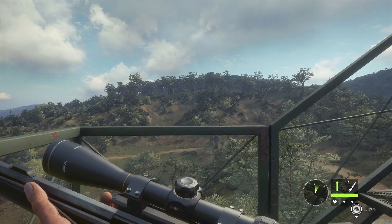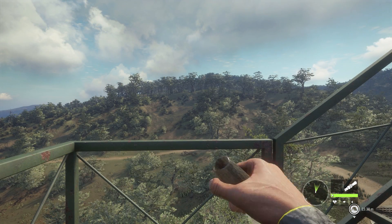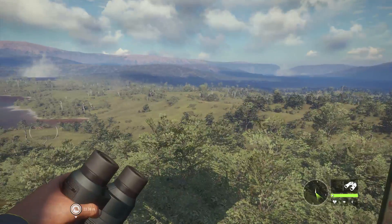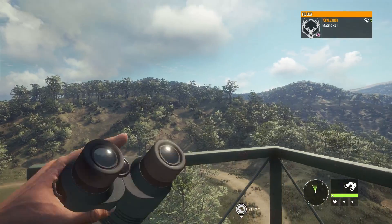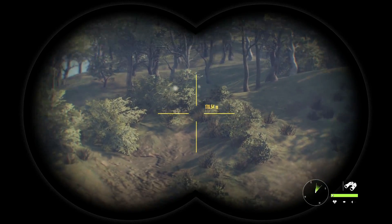It's a 50 caliber hoosic muzzleloader. It has two types of ammo. The 50 caliber round ball has an effective range of 100 meters, penetration of 30, expansion of 30, and recommended classes of 3 to 7. The other round is the 50 caliber mini ball, which has an effective range of 200 meters — so that's double the round ball.